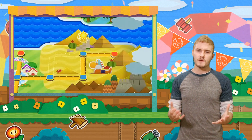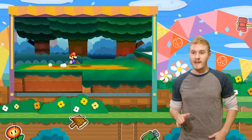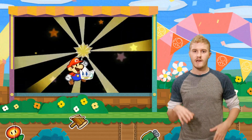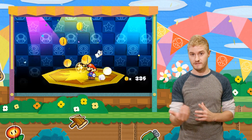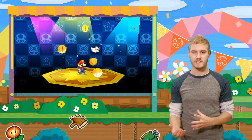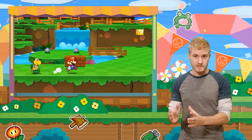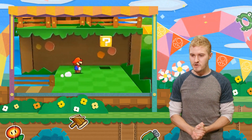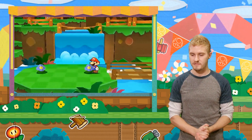Just because you complete a level doesn't mean you're not going to go back to it to find new things. You can actually finish levels this time — there's a little finish line and you grab a sticker comet. After you grab the sticker comet, you have a very brief amount of time to grab a bunch of coins that fall onto the stage. You'll get a lot of coins if you do a lot of battles and use a lot of stickers. I know Paper Mario purists might not love the sound of that, but trust me, it really does work well.